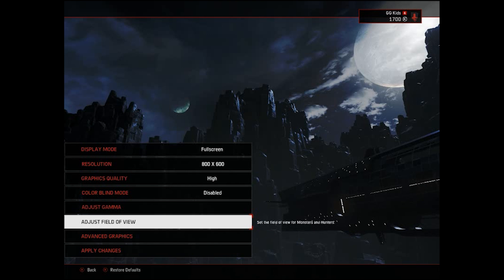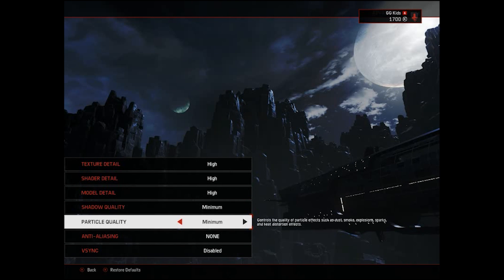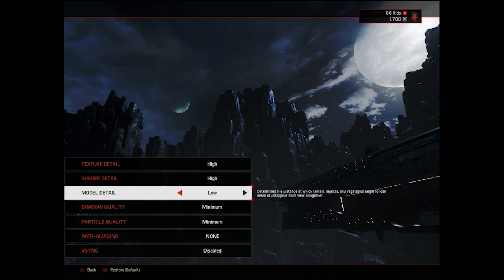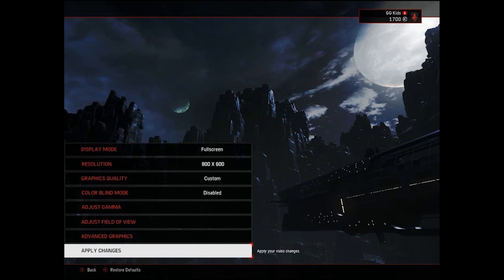When you do that the screen resolution will change automatically. Go to Advanced Graphics and turn Shadow Quality to Minimum - not Very High. Particle Quality to Minimum, Anti-Aliasing to None. Model Detail Minimum, Shadow Detail Minimum, Texture Detail - I prefer Minimum, but you can try Low or Medium.